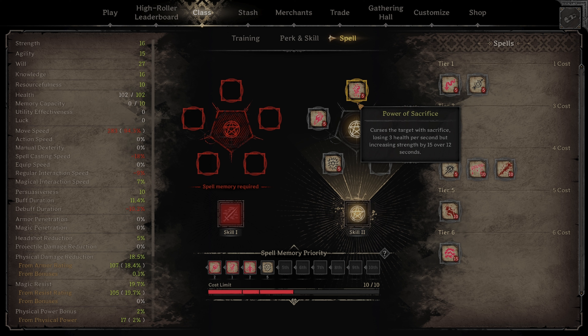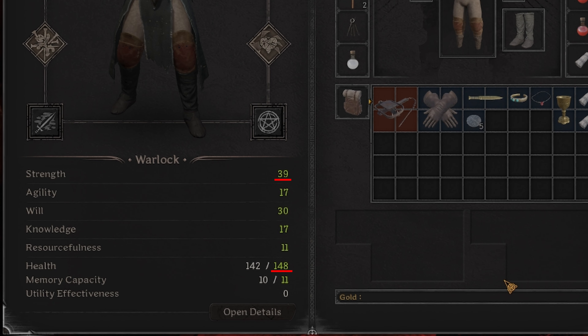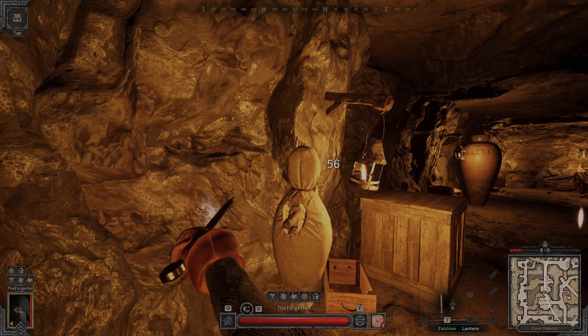Let me show you the stats. With Power of Sacrifice, you get a huge boost in health — 15 strength equals 30 HP. Strength also gives you a power bonus.